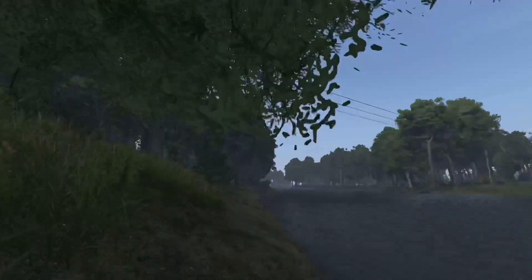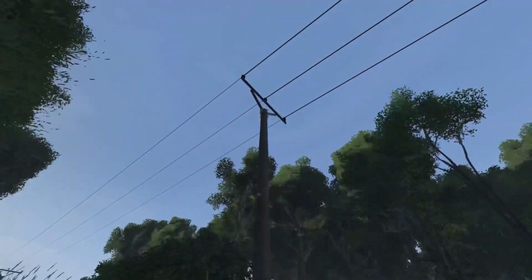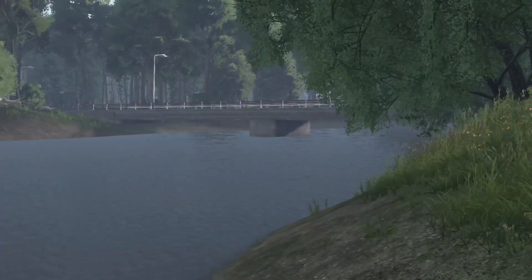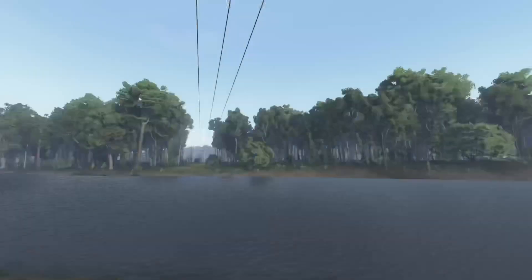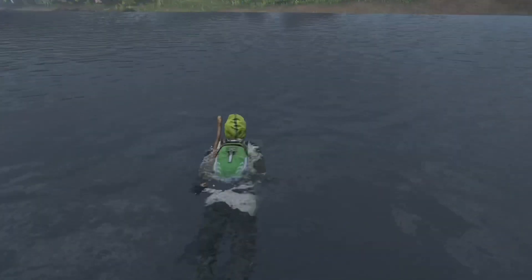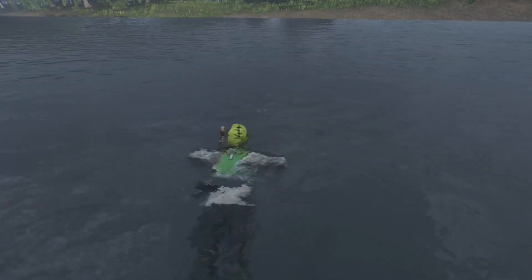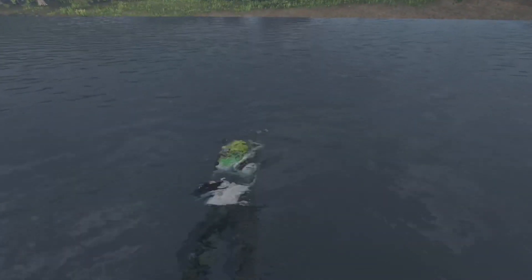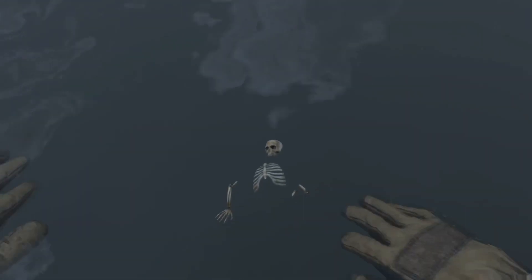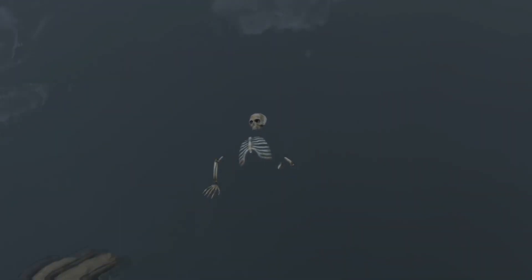You can see the bridge right from where you stand. Now you're going to want to go into the water for this. Swim directly in the direction of where the power lines go, and slowly it will uncover itself.